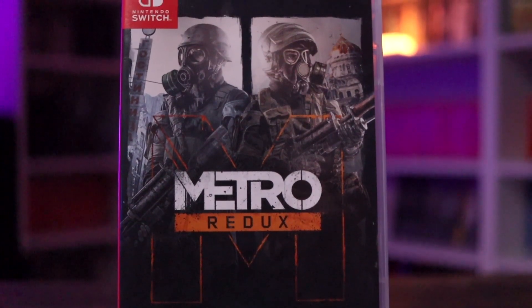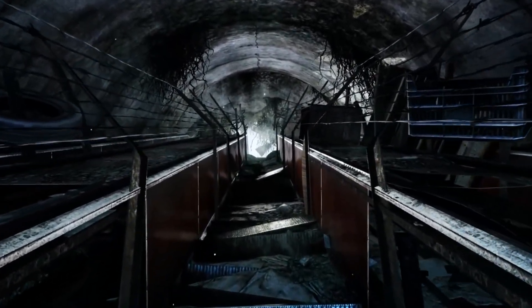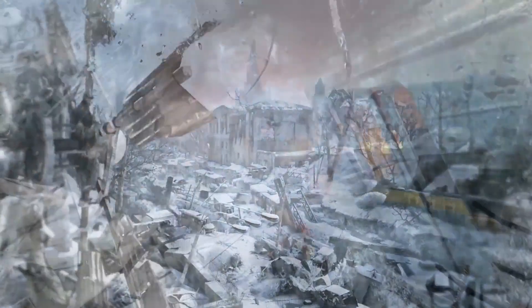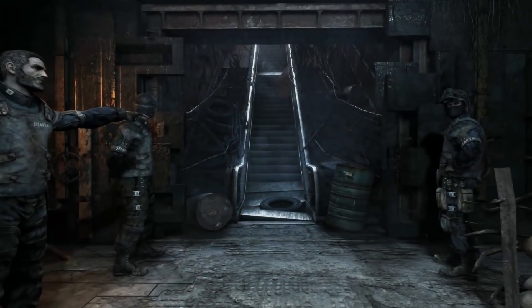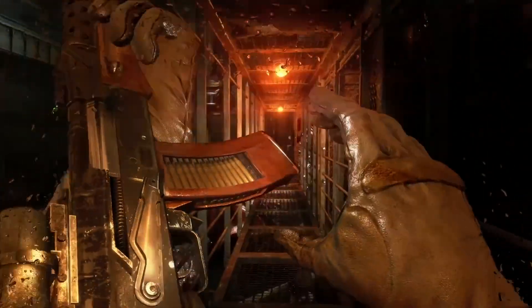While we're on the subject of moody atmospheric shooters, the next entry is Metro — the double pack for the Nintendo Switch. I've only played a little bit of Metro so far, but very much like Doom 64 it's a dark, moody, survival horror-ish first-person shooter, although the graphics are much improved and it's really impressive how much they got out of porting it to the Switch. In portable form with the OLED screen, the darker environments — tunnels, underground areas, monsters everywhere — will actually be more navigable on OLED versus LCD.